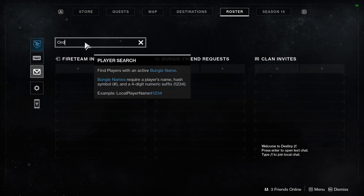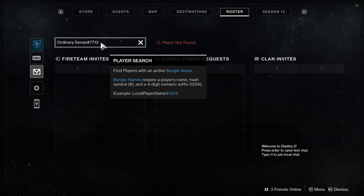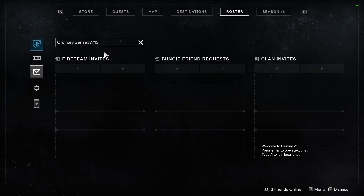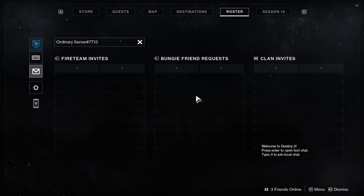I'm going to go ahead and enter my name — OrdinarySpaceSense#7713. This is currently where the system is broken, and unfortunately this is the most important way to progress with the system. When I press enter, it says 'player not found.' I've entered other people's names as well and it also says player not found. So if you're having trouble and your friend's name is not coming up, unfortunately you have to wait for them to fix this system. But this is how the system is intended to work: find your Bungie name, put it in the search bar, and a player should come up so you can send them an invite.